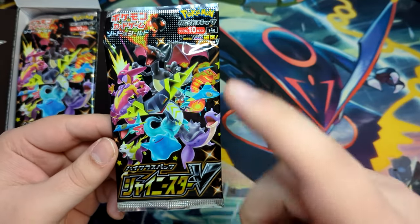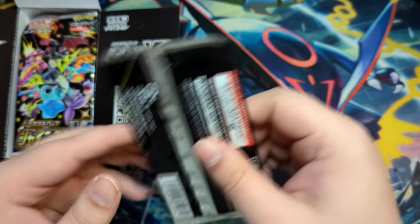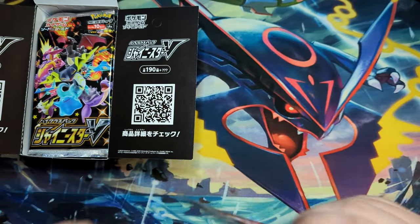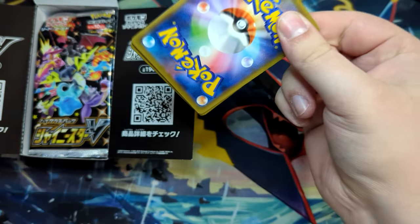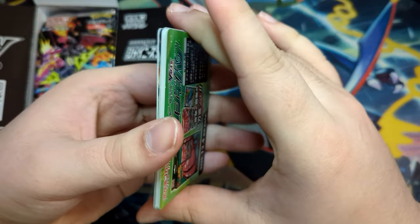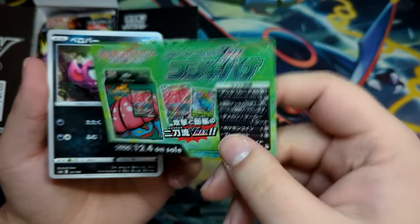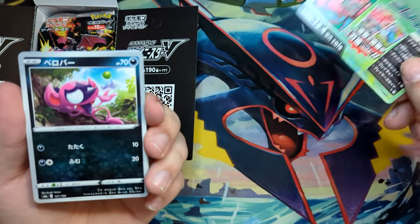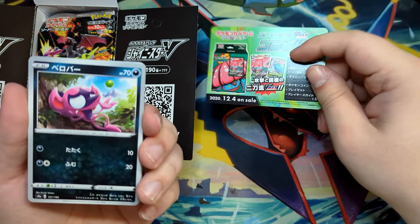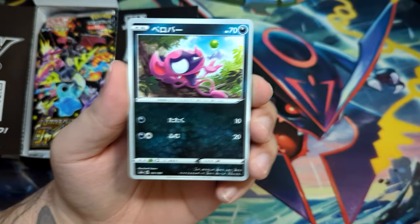Shiny Star V, really awesome set. Of course the Charizard — the shiny ones are the ones you want to pull in this one. It's been a while; I've only ever opened one or two of these Shiny Star V boxes, and you get something like this. I think getting this means it's a first print, but I'm not sure — I think this one is only included in the first print, but don't quote me on it.